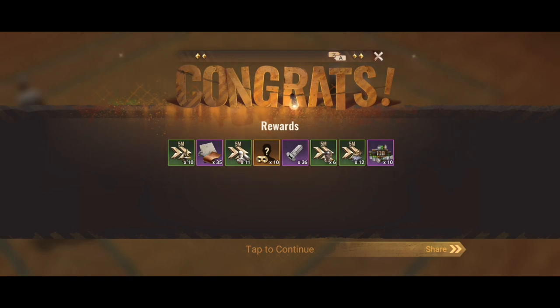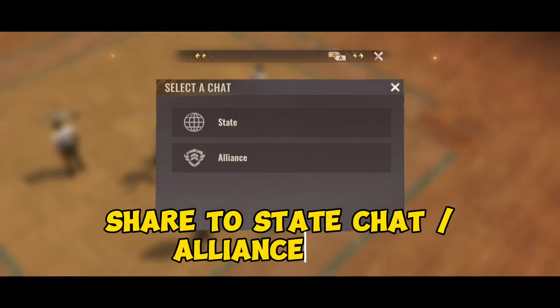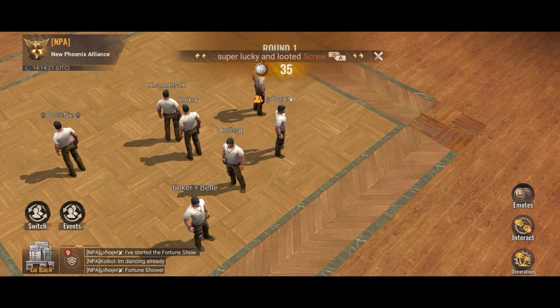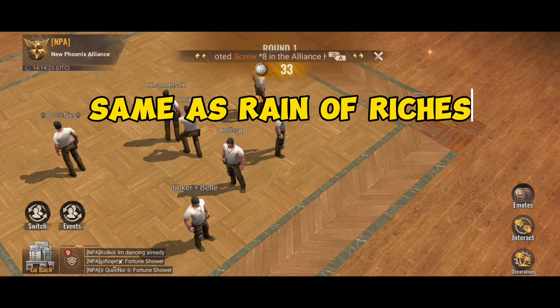We got the speed up, we got the hero gills, we got the hero mass, we got the screw, we got the speed up again, and also we got the biocaps. And we also get notified in the alliance chat. Same like the rain of riches, we can see it there.